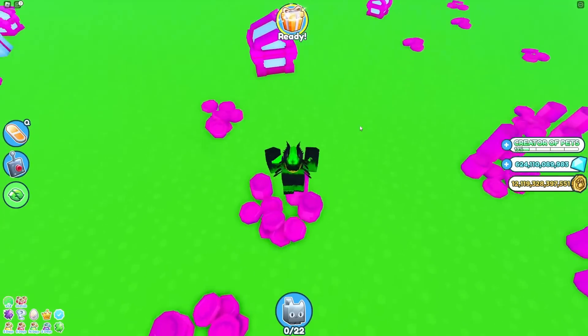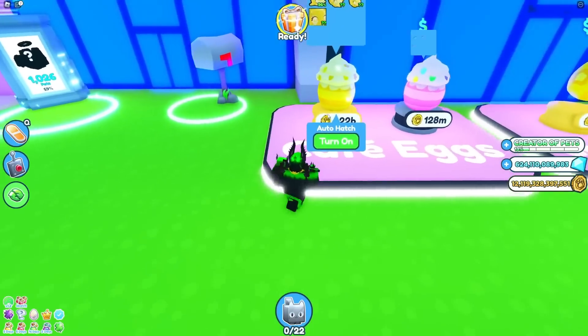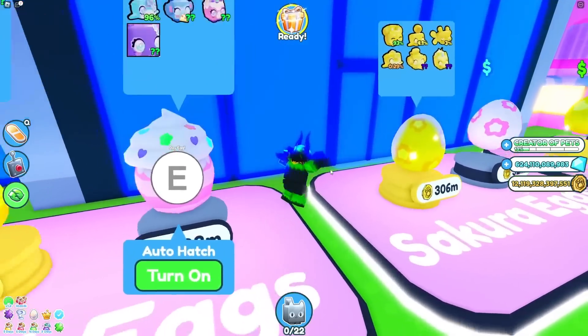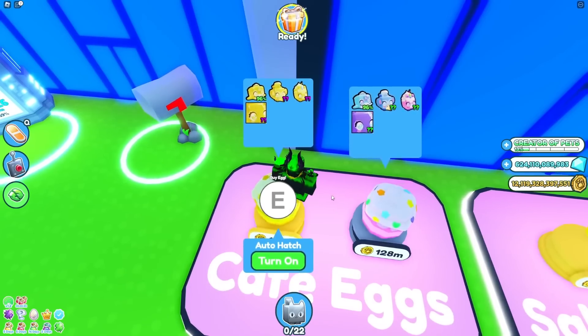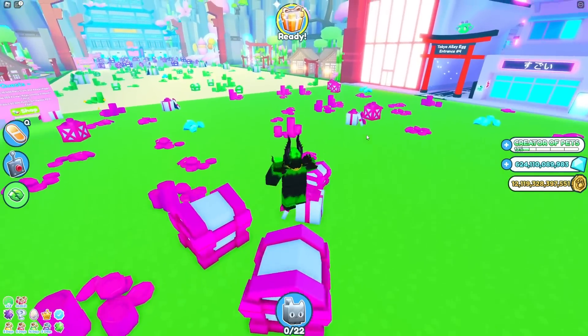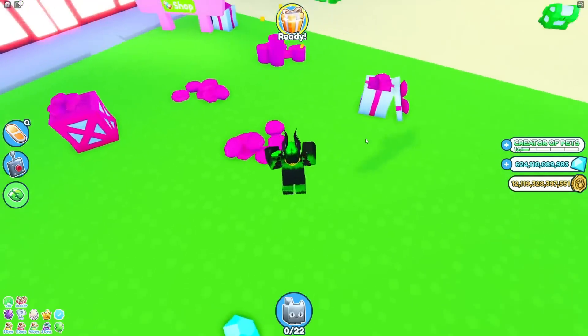The way you'll get these royalty huges and exquisite pets is by opening eggs in whatever new world they add, just like the kawaii world huges. Another option could be in hardcore mode — they kind of did that with the kawaii world, where the bread cat was in the hardcore mode egg and the kawaii cat is in the normal world egg. These are going to be new worlds because they're not really anything specific relating to any holiday or event.